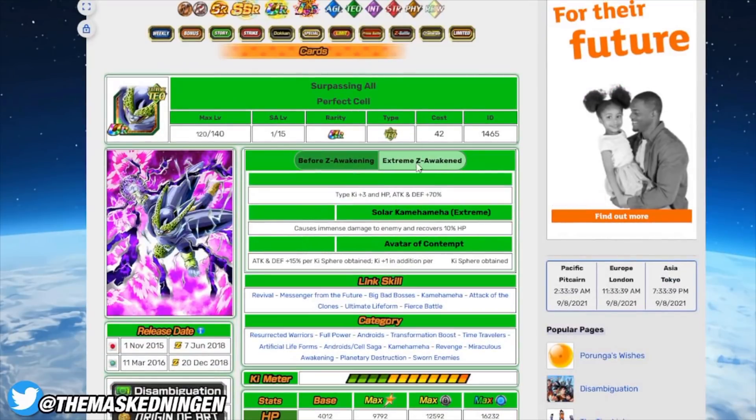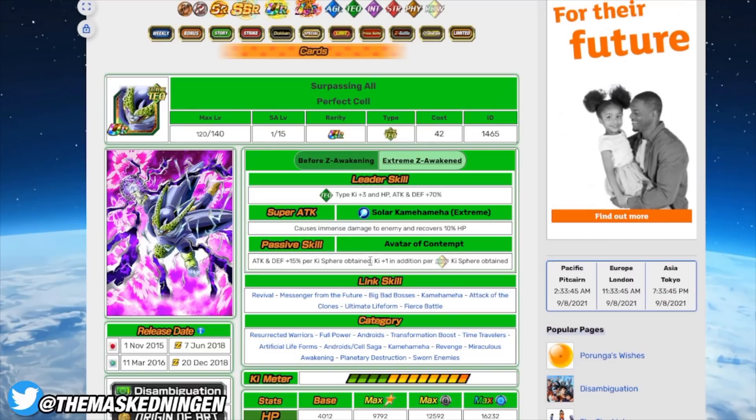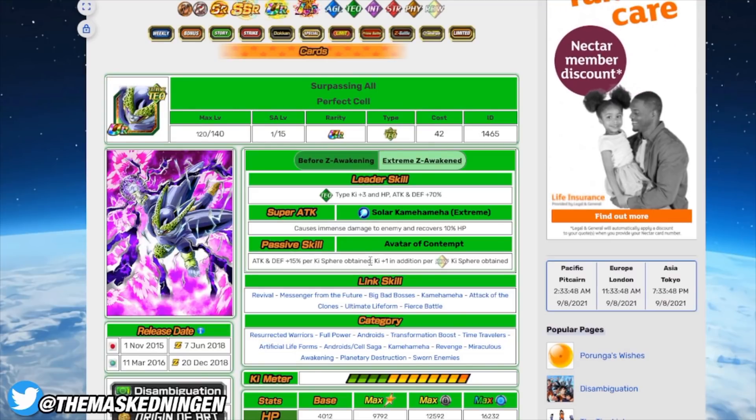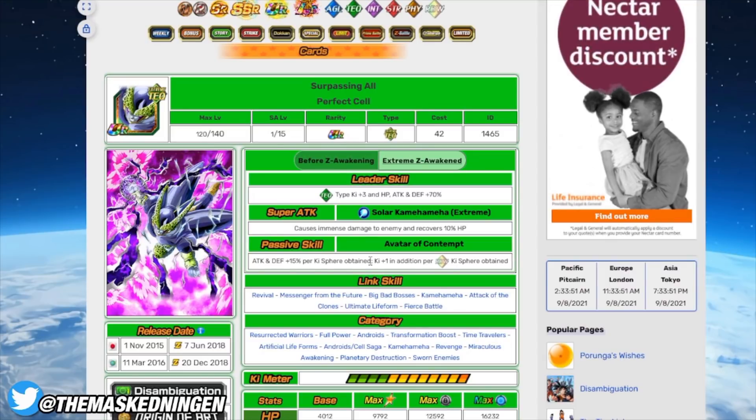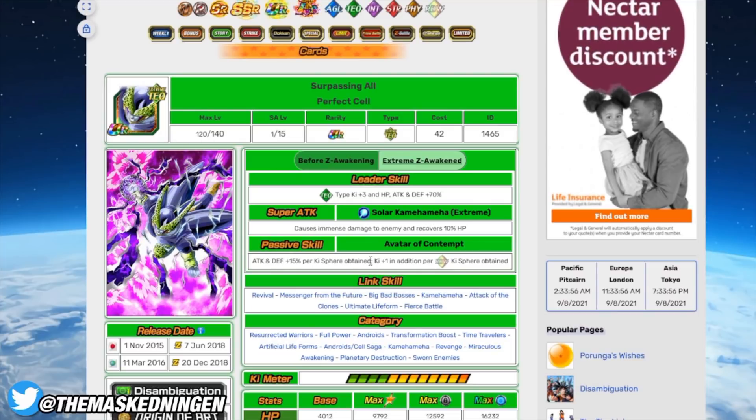Next up we have the TECH Perfect Cell. He's an old one but still fairly decent with his EZA. This is the kind of event where he still has a lot of relevancy because he's in the right category and has type advantage. He can build up pretty decent stat numbers when you're getting a lot of orbs, and he recovers HP on super attack — which, as I said, anything that helps you recover HP in an event where you can't use items is very useful. He also links up well with the other Cells, so if you have the INT LR Cell that rotation is going to be very powerful. This guy is definitely going to be very good in this EZA.